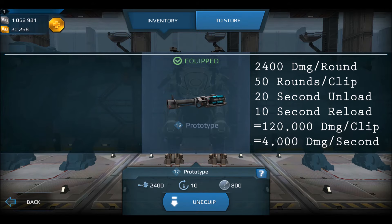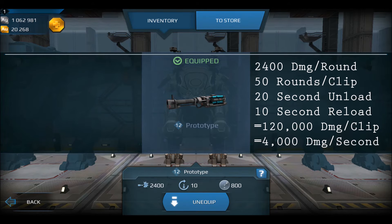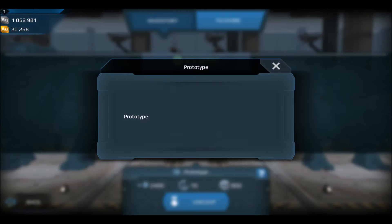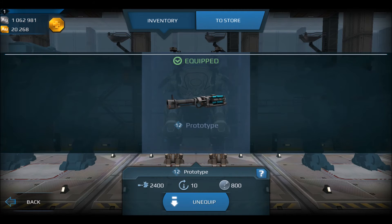First, taking a look at the heavy prototype: they decreased the projectile damage to 2,400, but increased the rounds per clip to 50 rounds and the unload time to 20 seconds, still with a 10-second reload time. That ends up working out to 120,000 damage per clip, which is more than before, but they decreased the DPS to 4,000 DPS now.